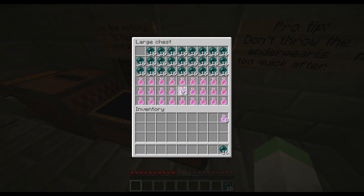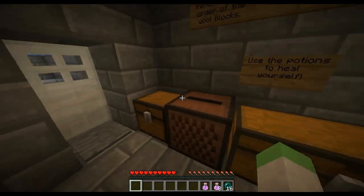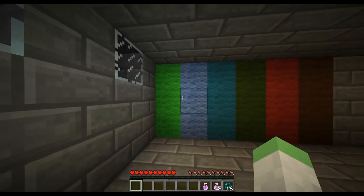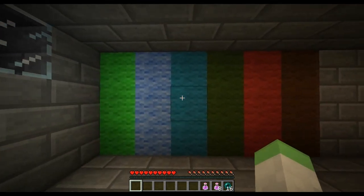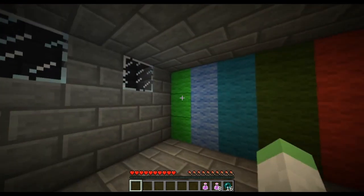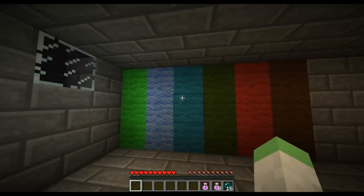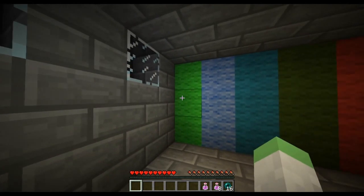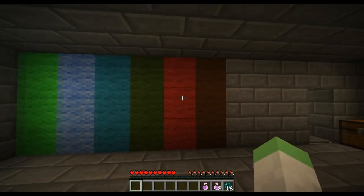And then we'll take some regeneration potions. What the hell? We can't stack them. Okay, fine. I'm taking nine. And we got music. Hell yeah. So the color sequence is: green, green, light blue, turquoise or teal, dark green, red and brown. Let me verify: green, light blue, teal, dark green, red and brown. I think I can remember that.